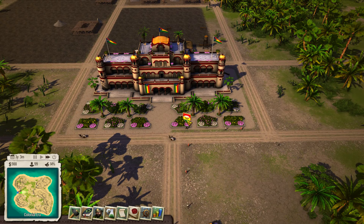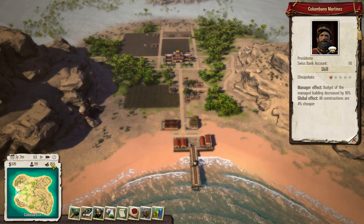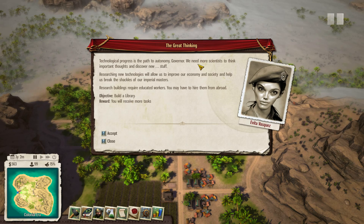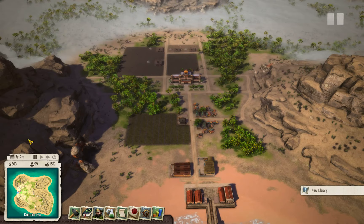We are just a governor now. We'll become El Presidente when we declare independence — that's going to happen when we get our approval rating above 50%. We have another quest: we need more scientists to discover new stuff. The library is the basic building for research, and it will also unlock access to more quests for rebels. Let's accept. Do we have enough money to build it? No, so let's let time go again.